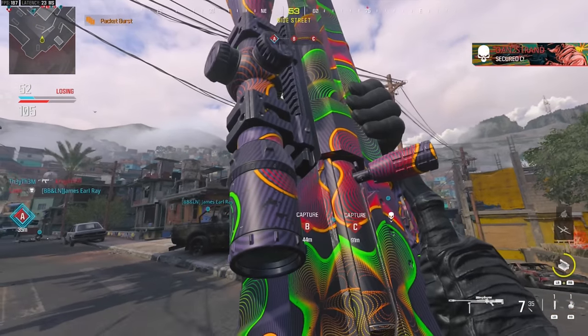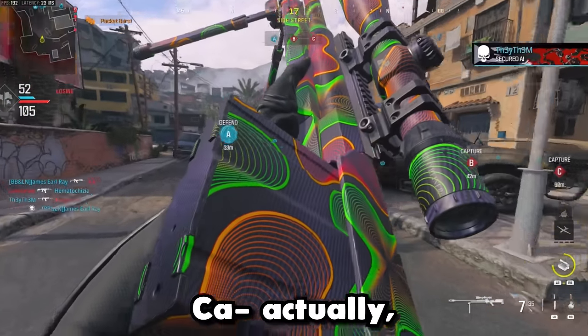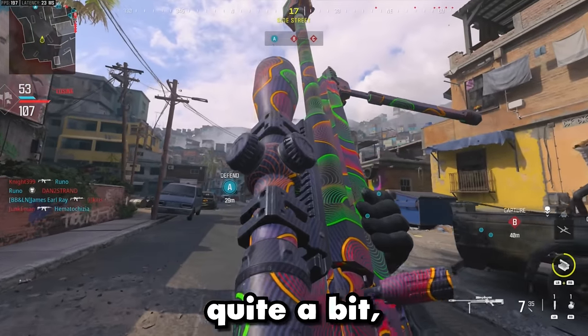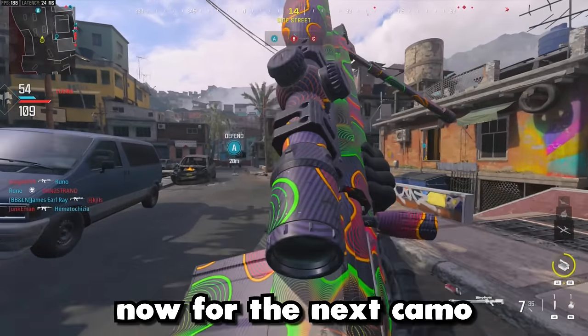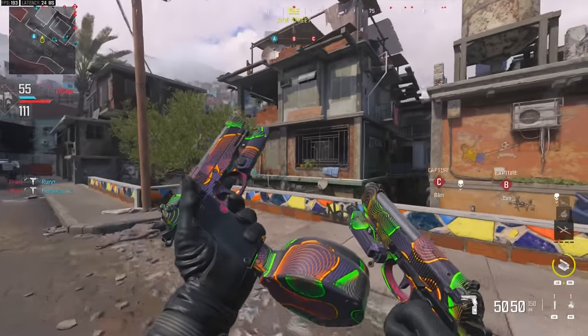Here's how the Radio Waves camo looks in-game — not bad by any means. I like the green — it stands out quite a bit. But I think some of the other ones we've unlocked look a little bit better. For the next camo, we've got to use the Renetti once again. Step one: get to level 14. Now we've got to get 10 kills while moving in multiplayer.